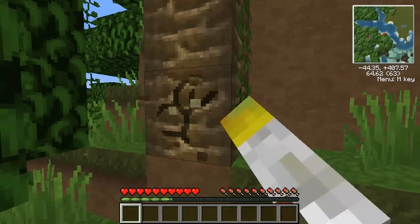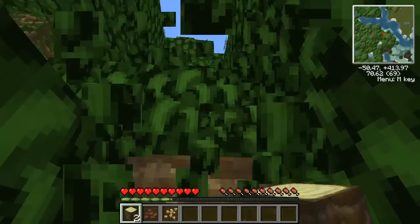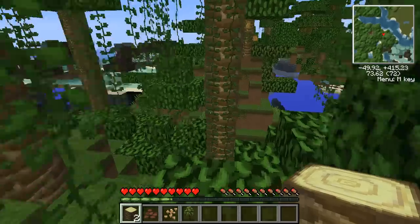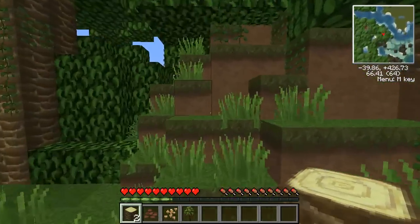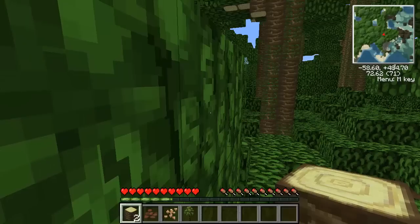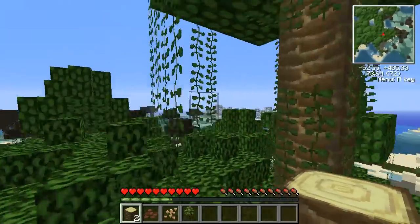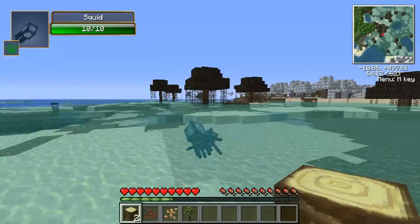I'm just going to destroy this tree quickly so I have some basic tools. I don't know why I started off by going into a jungle — I'm already stuck and it's really annoying to walk through, and when it gets to night I'll probably just die. We have the map feature though — you can press X and see all the biomes. What is that one over there? There's white trees and stuff; I'm going to head in that direction. Look at that light blue water, that's really nice and clear.